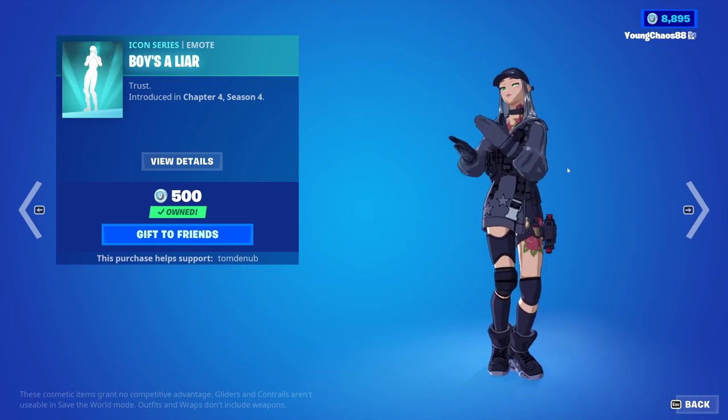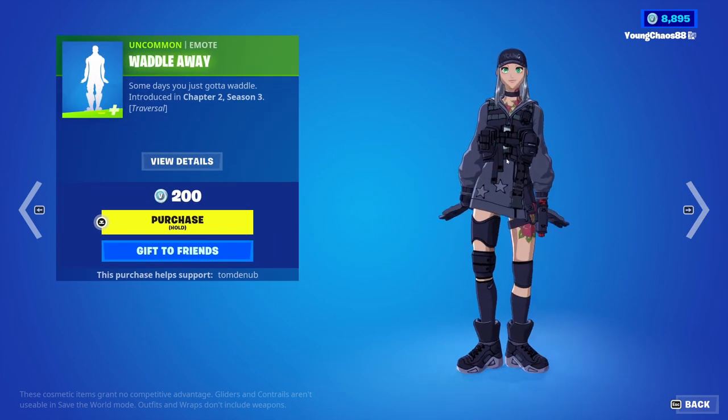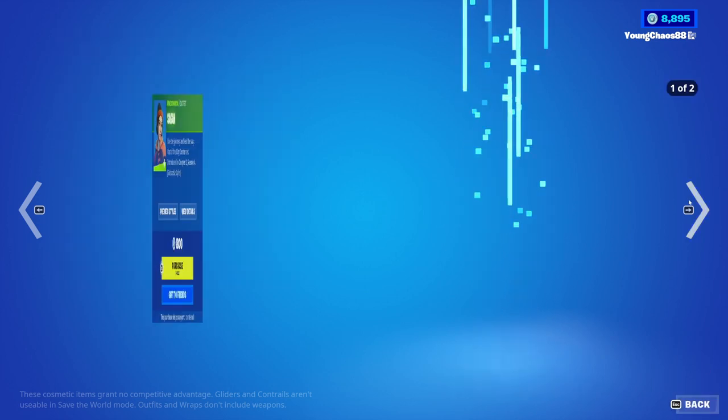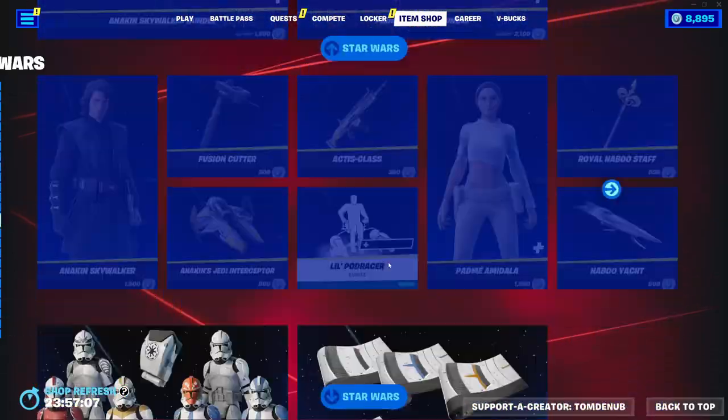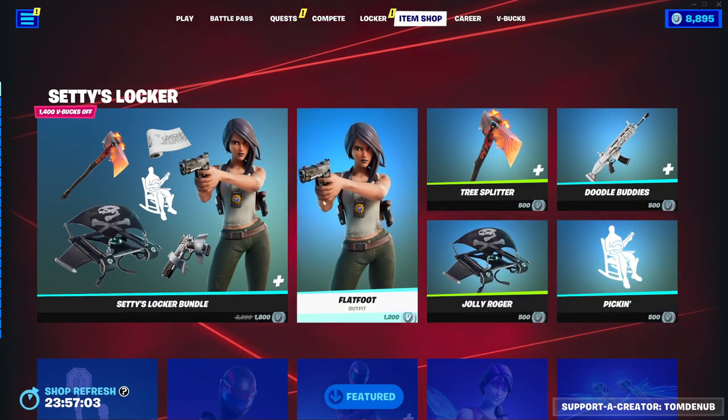Boys of Liars still here from a couple of days ago. Flapper wrap at 500 V-Bucks. And Waddle Away, an uncommon emote at 200 V-Bucks, reversal as well. And that is it for today — not a bad shop. Hope you enjoyed this video. Make sure to subscribe, give us a like, and hit that bell. Bye!